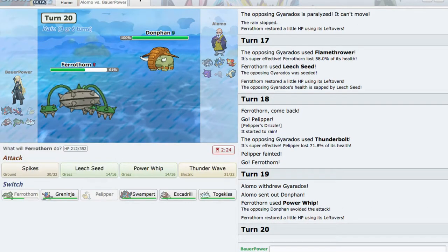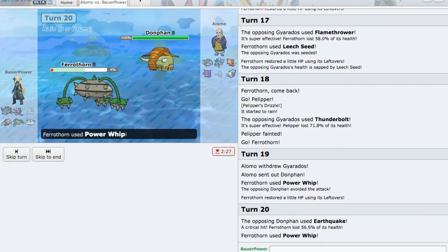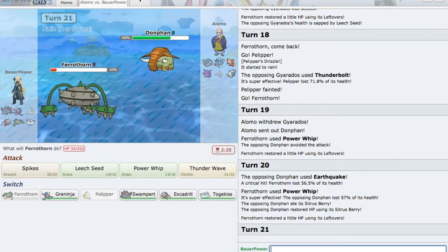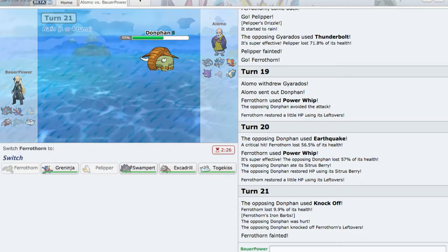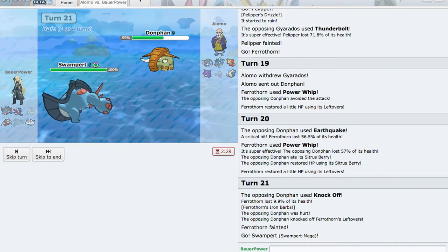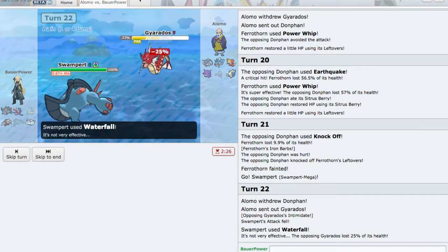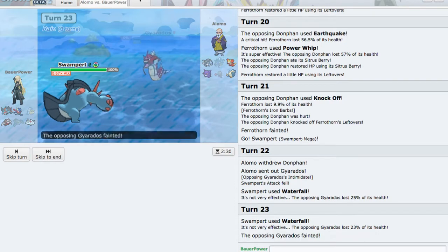Goes to Dragonite. He's going to — oh, I miss the Power Whip. I guess that's fine because he missed the two Hydro Pumps. Let's go for the Power Whip — crits me with Earthquake. Justice I suppose. Super effective. Citrus Berry, Dragonite. So just bury Dragonite. I'm not going to survive another move, so let's fire off another Power Whip. He goes for Knock Off and knocks us out — I do get the Iron Barbs damage. We are in the rain, so Swampert will come in here and click Waterfall, do some damage to Gyarados. He does Intimidate me, but that's okay. I believe we can hit it with another one and knock it out. Yeah, there we go — Gyarados is gone. That monster.